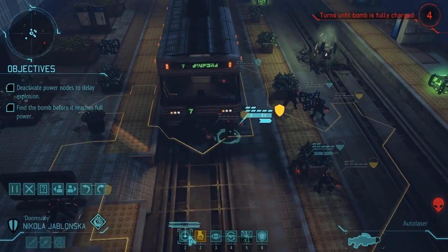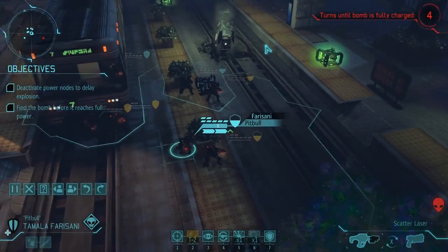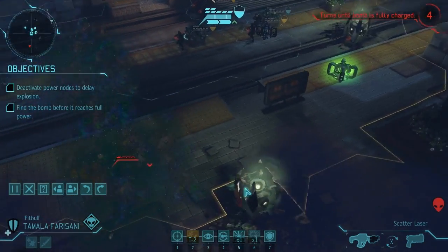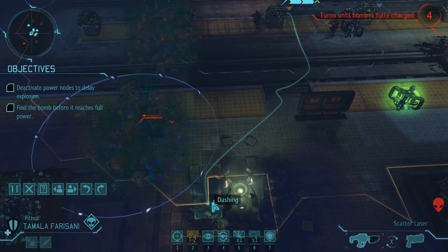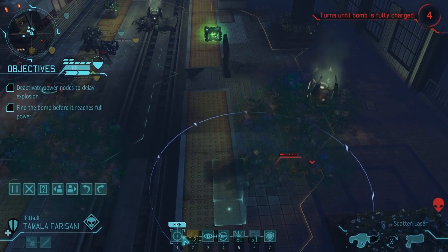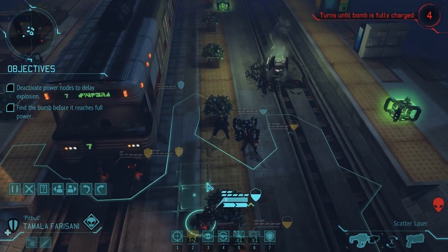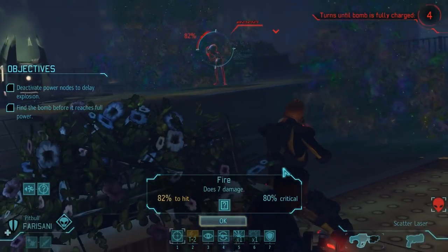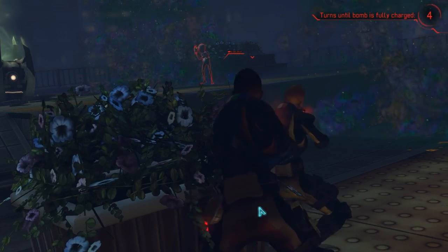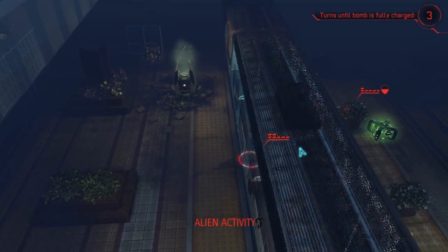Nicola, move over to here. Doomsday, take this guy out — 88% chance to finish him. What? Really, game? Really? Our aim is apparently absolutely atrocious. So we're going to have to run and gun with Frisiani — oh, we can't run and gun with Frisiani. Frisiani's going to have to take a shot. 82% is good, but I don't like her not being in cover. I don't even trust this 82 — we've failed so many of them. Come on, game, don't kill me like this. Finally! We got the shot. You wouldn't think we'd miss so many of those 80% shots — that's insane.